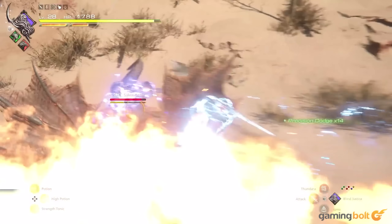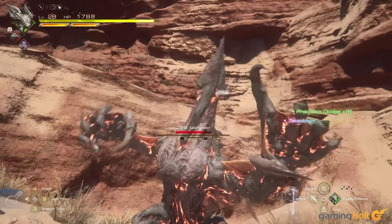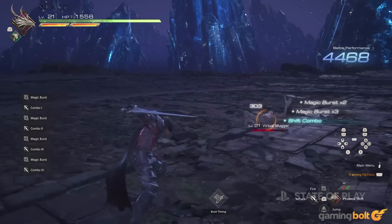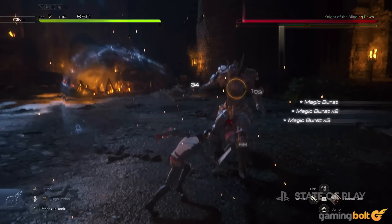For instance, the Ring of Timely Focus will slow down time every time you are about to get hit by an evadeable attack, to make dodging easier, while the Ring of Timely Evasion will take that another step further and just make every evade automatic. The Ring of Timely Strikes, meanwhile, will let you unleash complex combos with just a single button press.